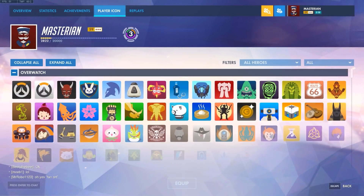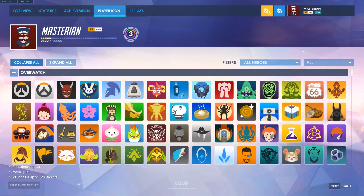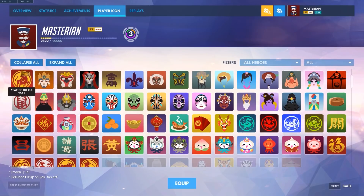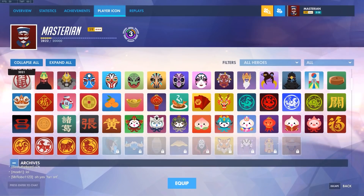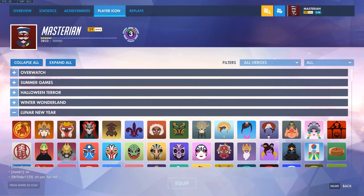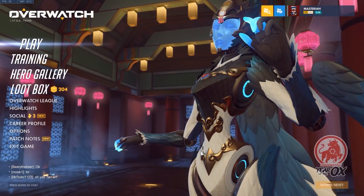We can also take a quick look at the player icons. Collapsing it down to Lunar New Year — Year of the Ox is the new one you get by default, and then we got Magpie, Bull, Stone Faced Bandit, Imperial Tiger, Serpent, Dragon Head, and Wanderer. Those are all the new player icons.